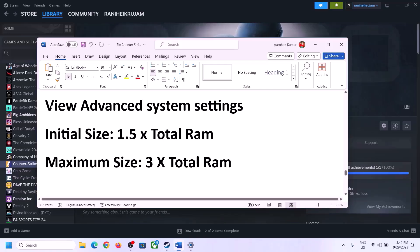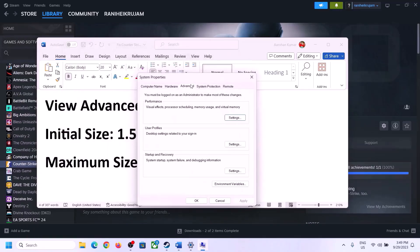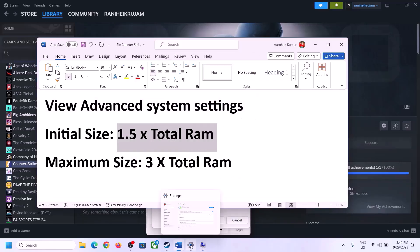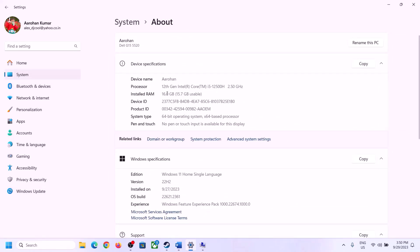To increase the virtual memory, type 'View Advanced System Settings' in the Windows search box, click on it, click on the first Settings button, go to the Advanced tab, and click Change. Uncheck the box which says 'Automatically manage paging file size for all drives' and select the drive where the game is installed. Put a check on Custom Size. For the initial size, the formula is 1.5 times your total RAM in megabytes. You can check your total RAM in Windows Settings under System > About — in this example it is 16 GB.